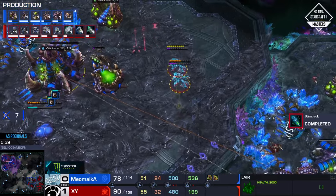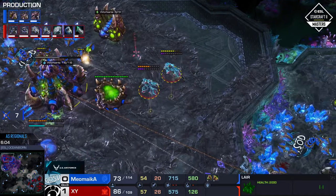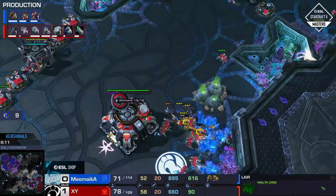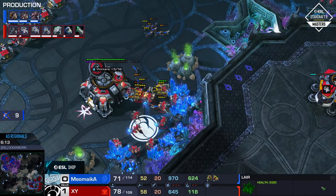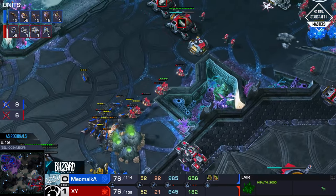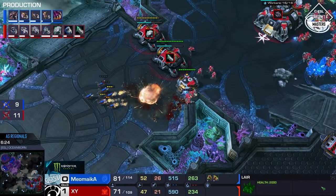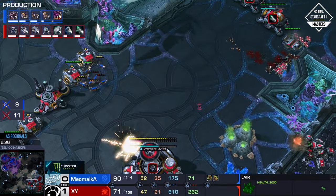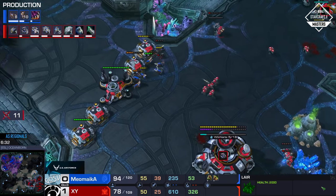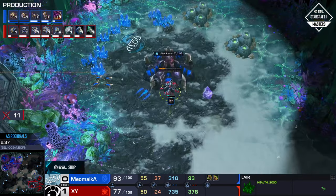Meomica is a little bit similar — not maybe as much finesse as Dark — but he does like going for these very aggressive plays and trying to establish map control and set his own tempo. But when you have something like this happen, where you lose eight or nine Lings, or nine drones right away, that is a big problem. However, on the other side of the map, the Hellions got surrounded somewhere, and this is a lot of damage coming in against XY. The drones are quite a bit more replaceable than the SCVs at this point. This is a lot of damage that XY just took.